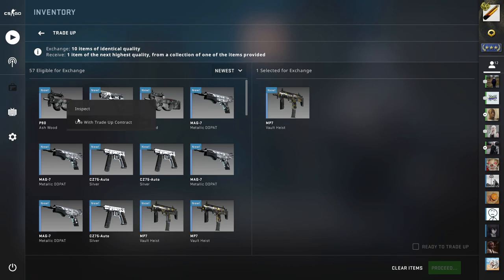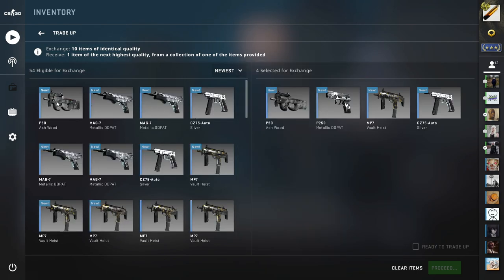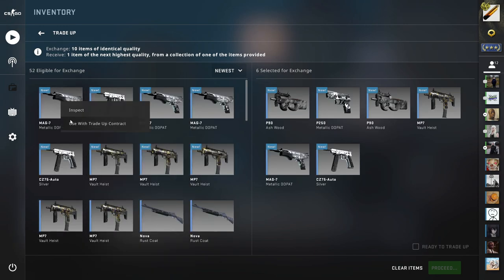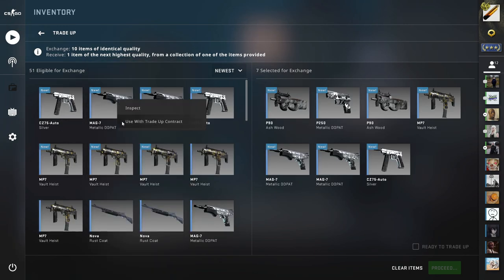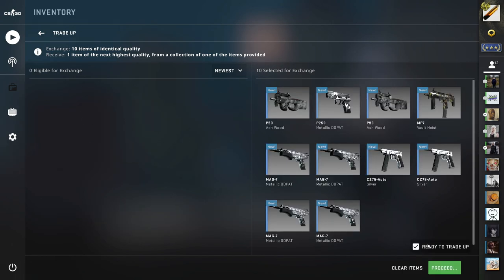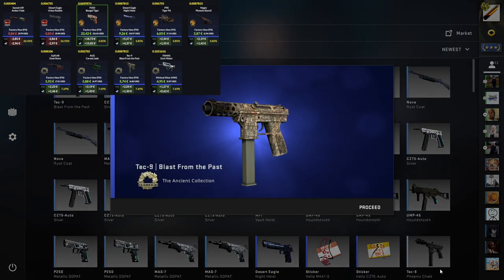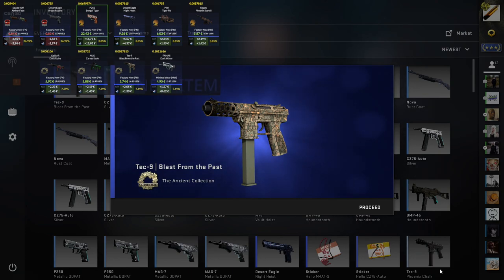The next trade-up is another Factory New Bengal Tiger attempt, but this time with two CZs and only one Havoc Skin. You might have seen this clip from one of my shorts — I just wanted to include it in a video as well. And we hit the Tech-9 Blast from the Past again, with a .008 float. So this is even lower than my low-float attempt. Really good to hit.